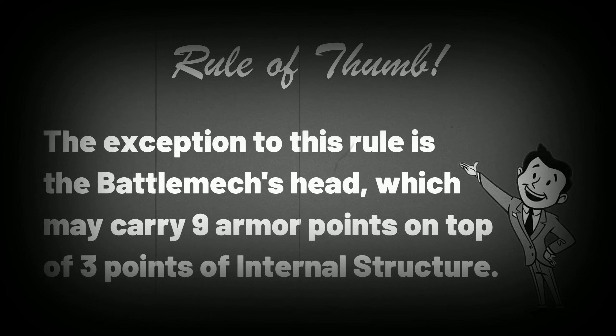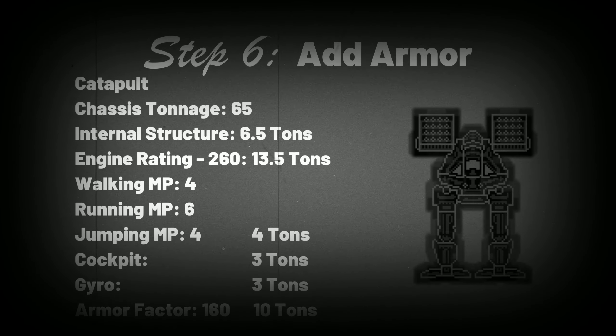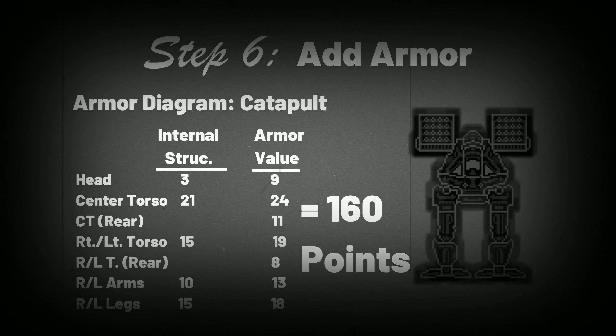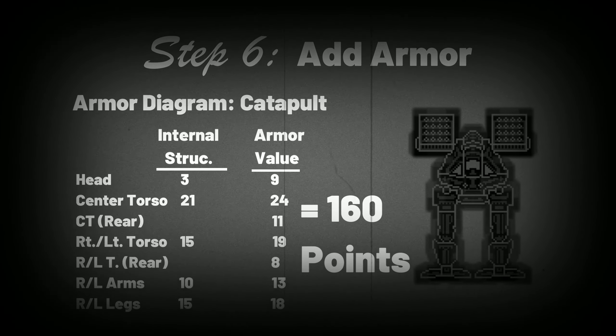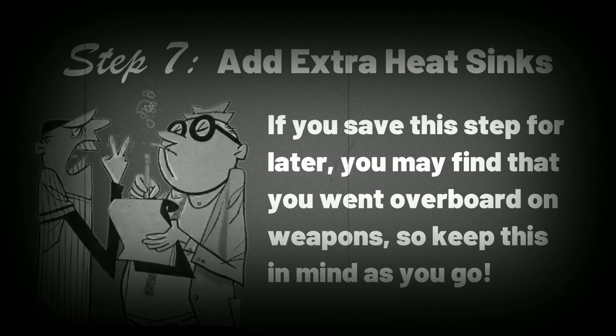The only exception to this is the head, which can carry a maximum of nine armor points despite only three points of internal structure. We want our Catapult to have survivability but still carry a decent payload, so to make life easy let's give it 10 tons of armor. This gives us an even 160 points to spread around, which we'll allocate as shown.